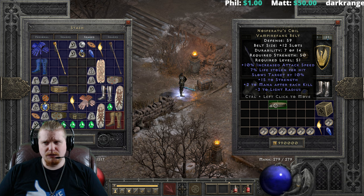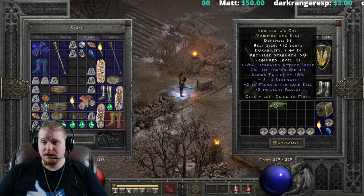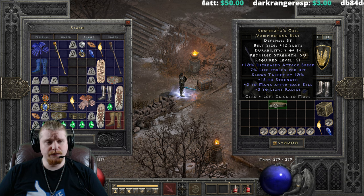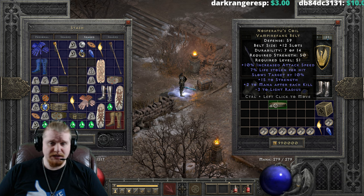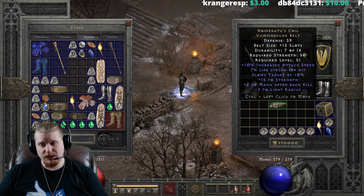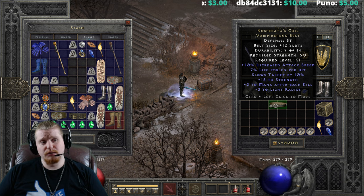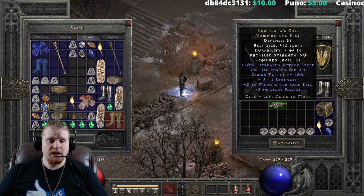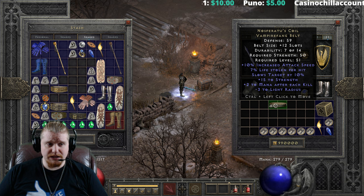I don't think there are very many other belts in the game that have 10% increased attack speed on them — I'm pretty sure it's just these two. We also have 7% lifesteal on this, which does vary between 5% to 7%. So if you were going to utilize this as a best-in-slot piece of equipment, you would probably want to find a 7%. We also have slows target by 10%, which is a very, very nice effect to have.